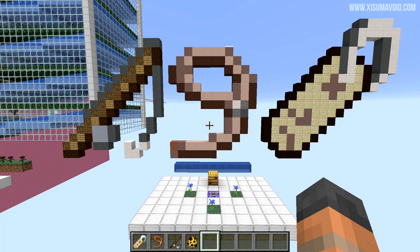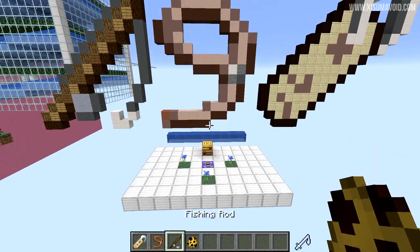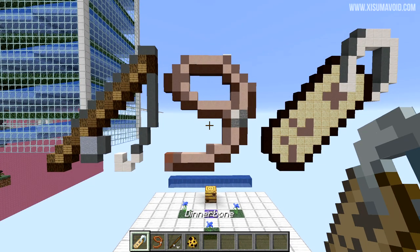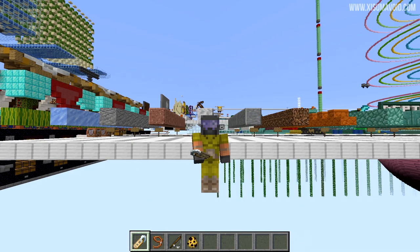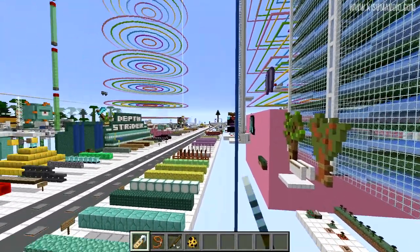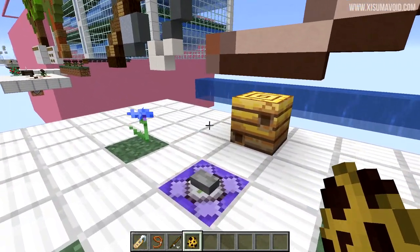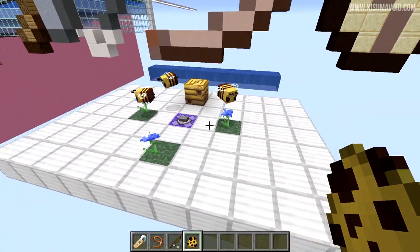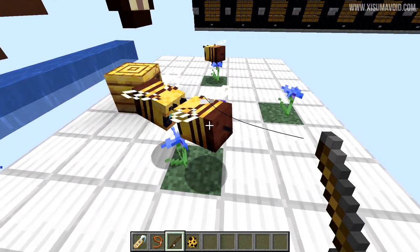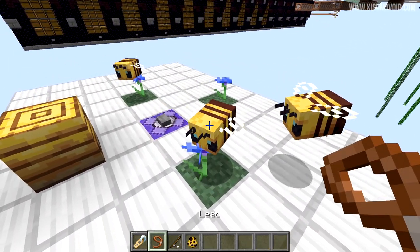With those blocks out of the way, it's time to turn attention to the bee — the one mob added in this update. We're going to do the classic tests: fishing rod, leash, and name tag. I've put in some flowers so the bees stay and don't fly away. The fishing rod works — you can use it to move bees around. We can also leash and drag them.